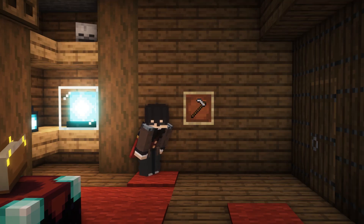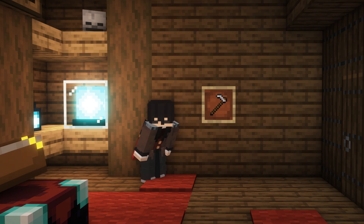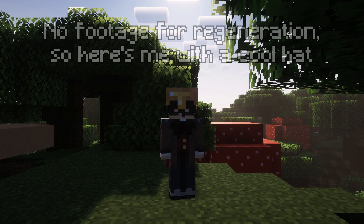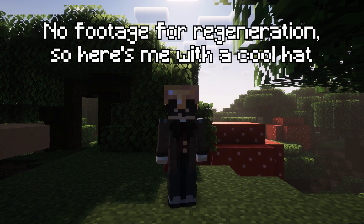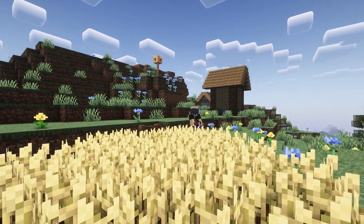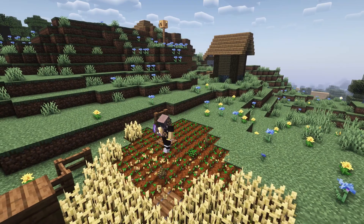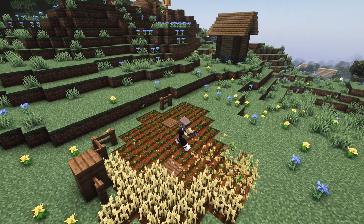Lastly, we have Utility enchantments, which are not combat-related and are probably the more useful ones. These include Regeneration, which passively heals you over time; Gliding, which allows you to fall slowly as long as you're holding shift; and Farming, which is one of the more niche ones, as it allows you to instantly replant mature crops and stops you from breaking not fully grown crops.